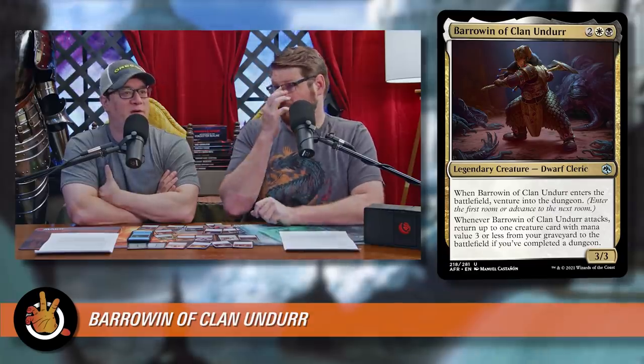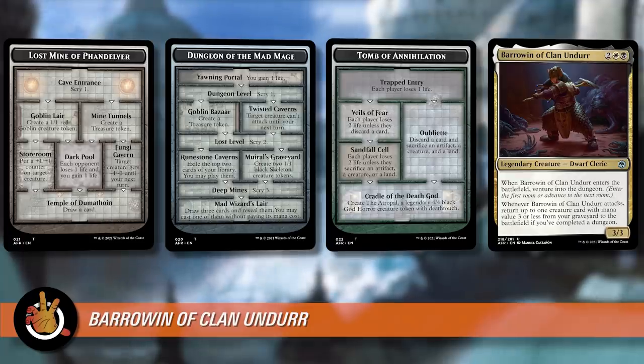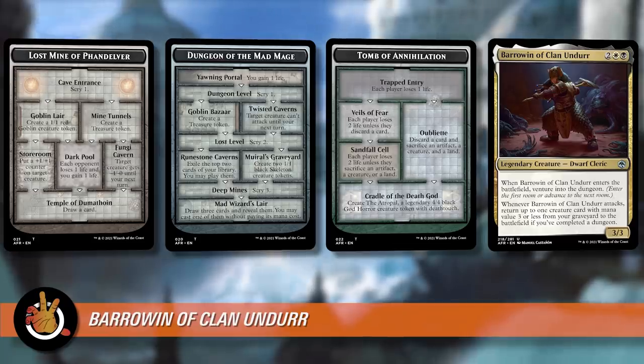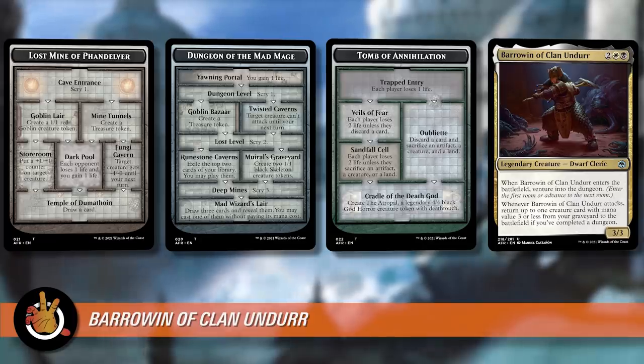It's our first commander and it is an uncommon legendary creature. It wants you to have completed a dungeon before you really get much value. You're going to get some amount of value from the first ETB venture. Just to note, the first room in Tomb of Annihilation makes each player lose one life, Dungeon of the Mad Mage gives you one life, and Lost Mine of Phandelver lets you scry one. It's a pretty minimal effect — scry one is probably the best of those, like a third of a card.